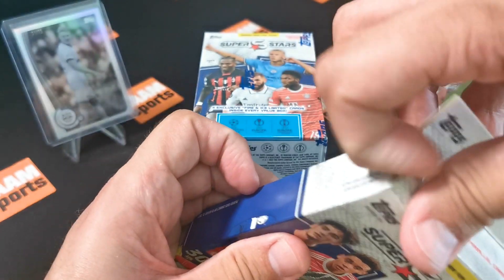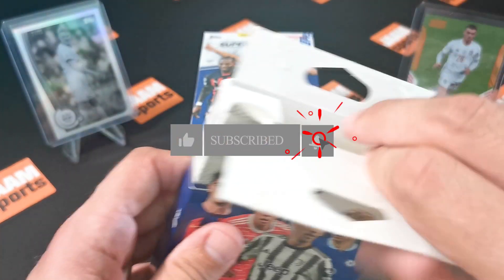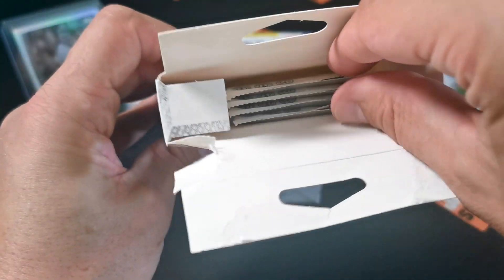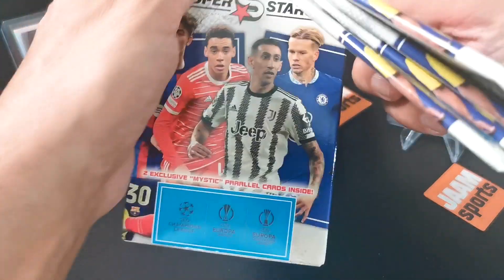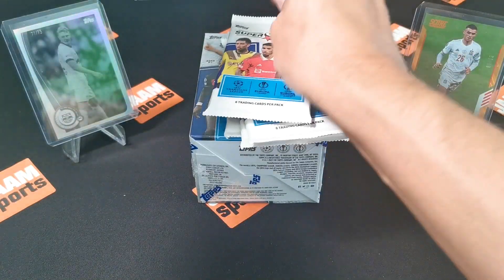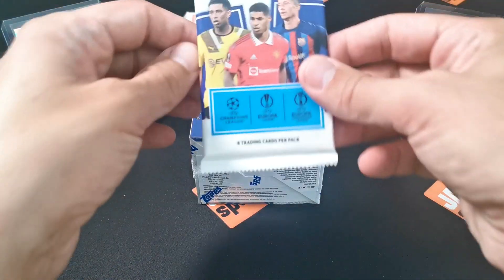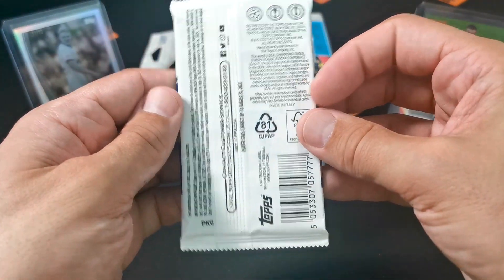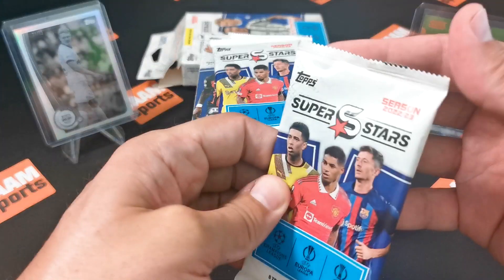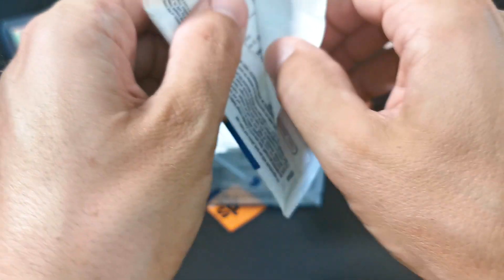If you like openings like this, as usual please like, subscribe, hit the notification button - everything helps and it's really easy for you guys, so thanks for your support. Okay, four packs, let's put it over here. That's what the standard packs look like - eight trading cards per pack inside, and there should be two mystic exclusive cards in those four packs. Let's start opening the first pack.